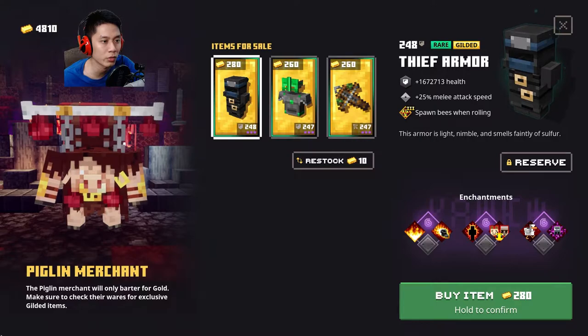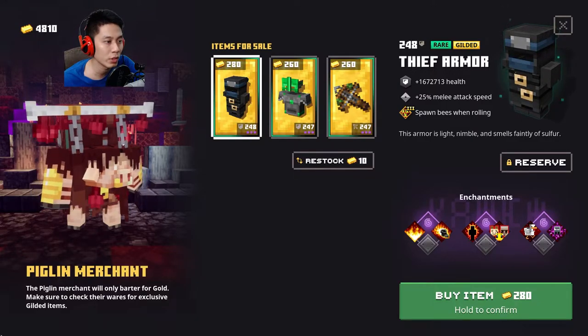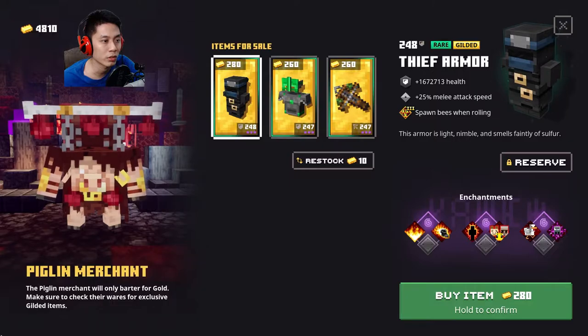Every time you finish an Ancient Hunt, it will refresh the Piglin Merchant's stock, so make sure to check the Piglin Merchant for new stock of gilded items — it might have something you're looking for. If you see the gilded item you want, just buy it from them.